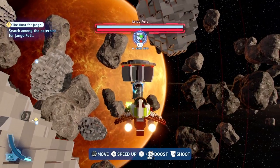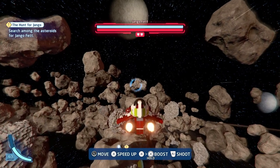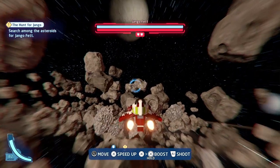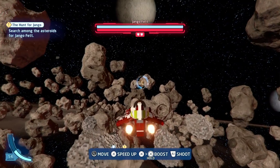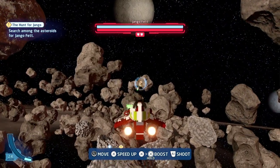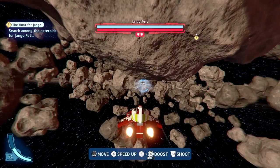Next to the floating minikit is another one of those devices. With that done, you can then get after Django. If you look to the north of where he's hiding inside an asteroid, you can see another device to blow up, which will give you the fourth of the minikits. And then if you look underneath the asteroid where Django is hiding, you'll see another minikit just floating in midair.